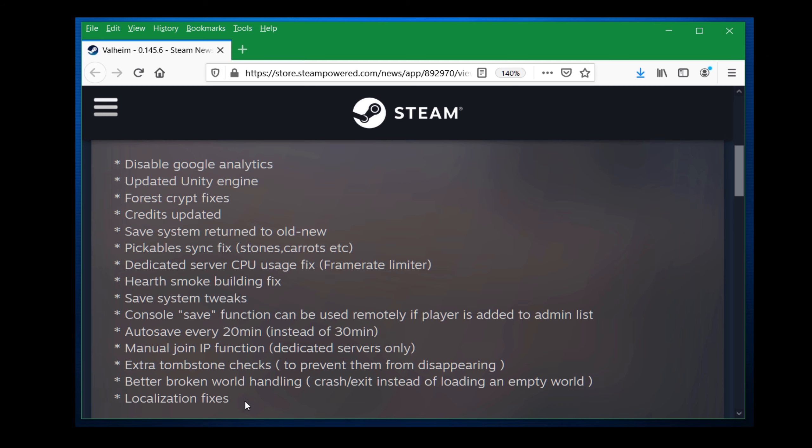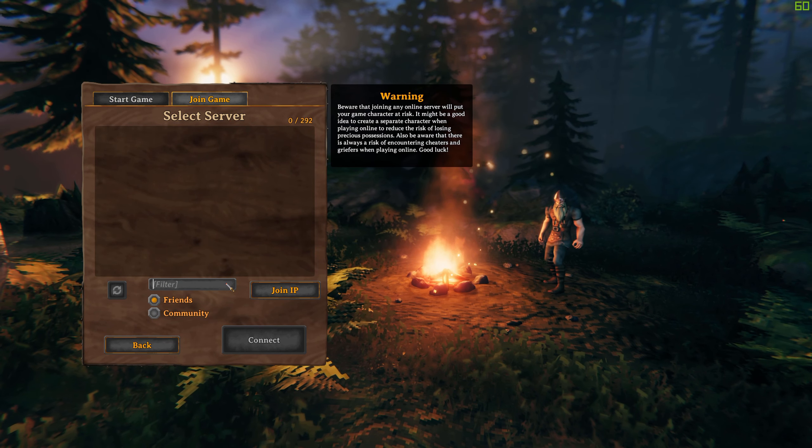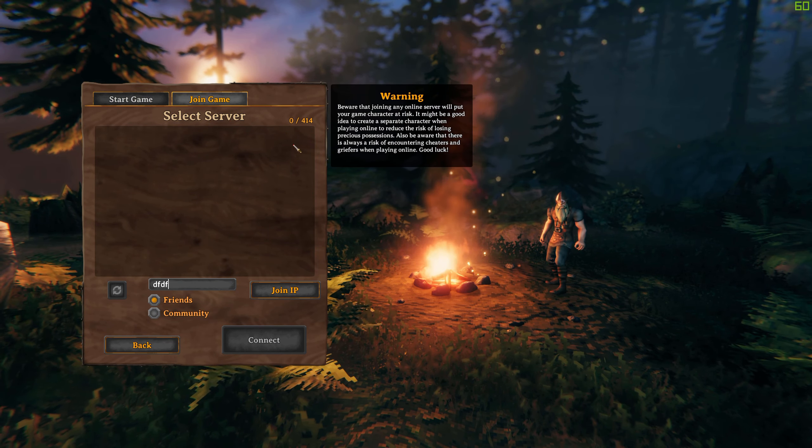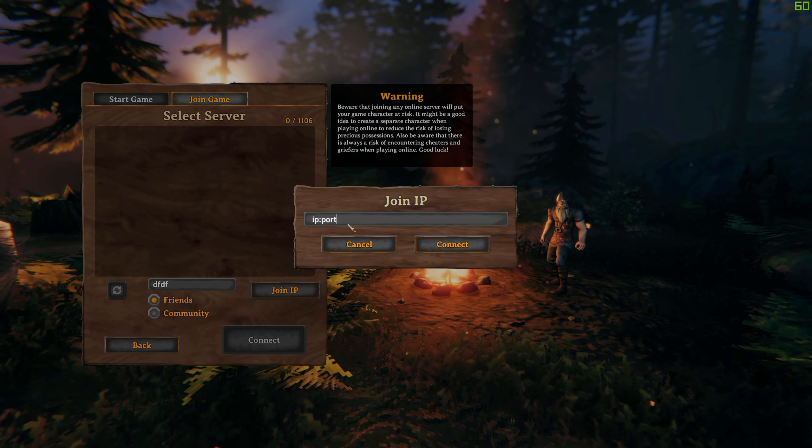Finally, localization features — a game like Valheim, now with millions of players, definitely needs better localization across all the languages being used. As for the direct IP join: you go to start game, choose your character, then join game, and there will be a join IP option. Normally you'd search for servers in the browser, but now you can enter an IP and port and it will connect you directly to that server, assuming it's reachable and running.